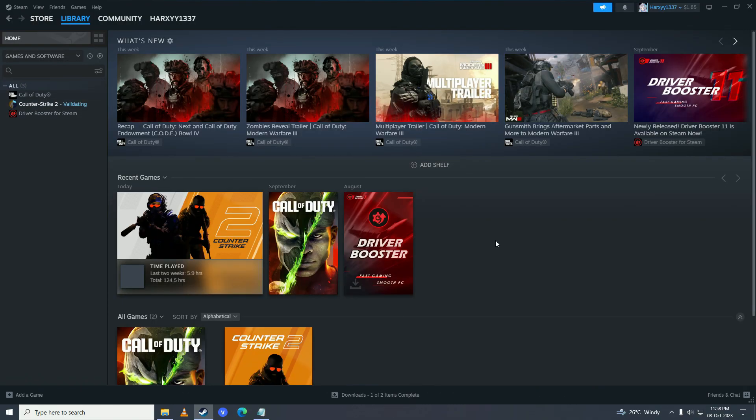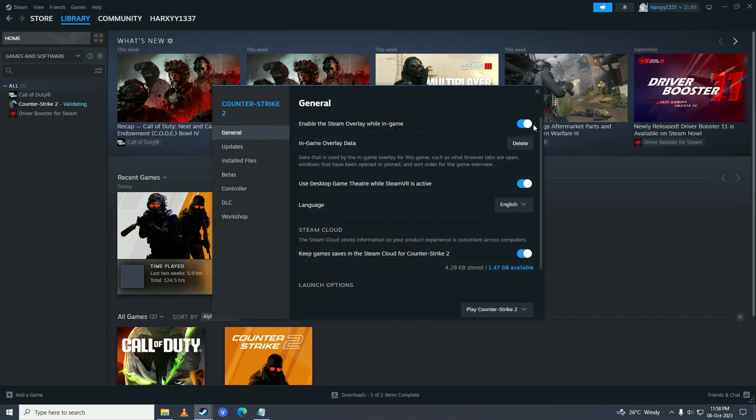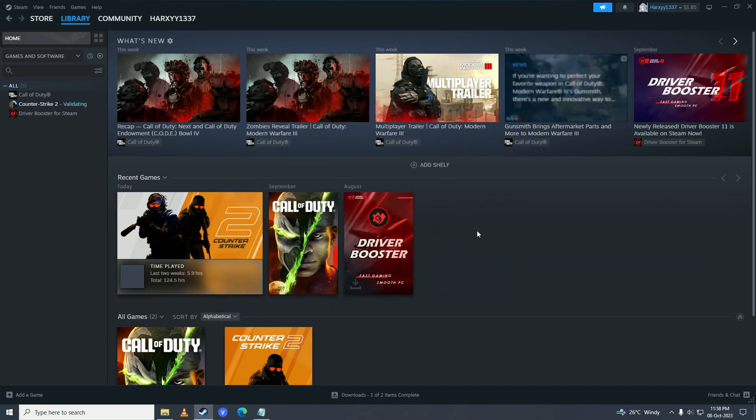If that doesn't work, then what you can do is try disabling Steam overlay on the game. Right click on your game, go into properties, general, and disable the Steam overlay option. Check if that fixes the issue. If it still doesn't, you can also try disabling other overlays open on your system like MSI Afterburner or RTSS. Close those overlay programs and try to play the game and see if that fixes the issue.